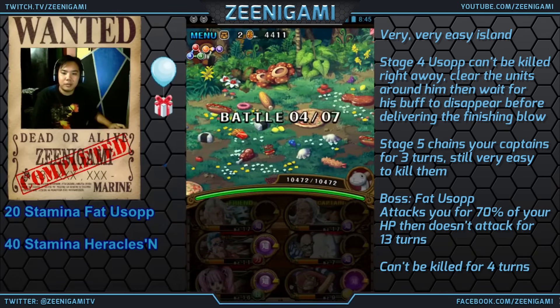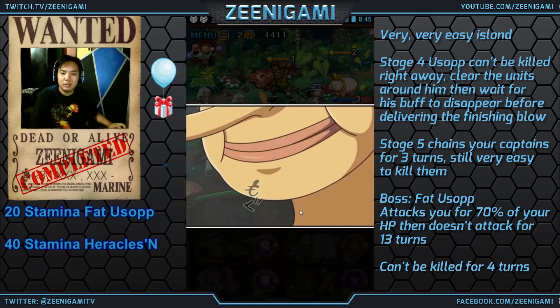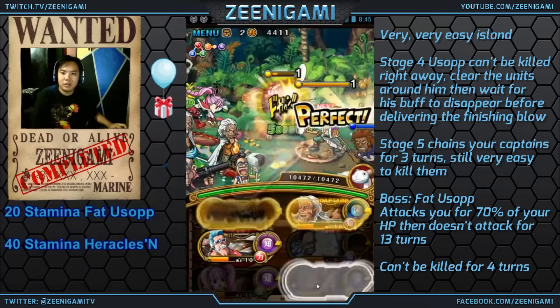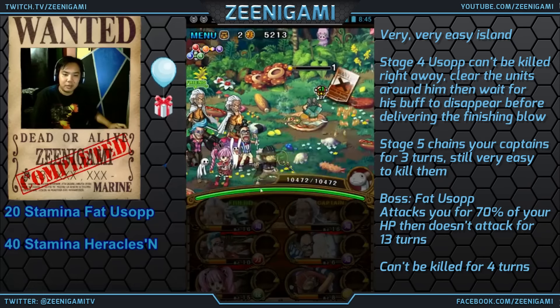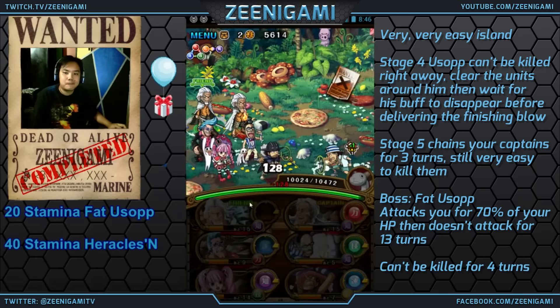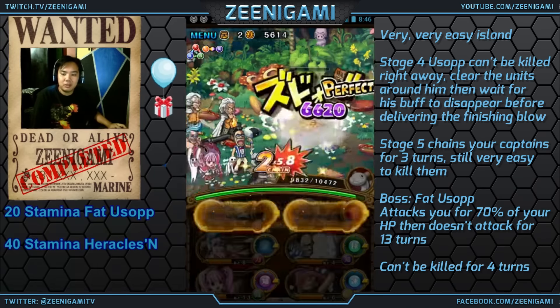Actually, the fourth stage — Usopp doesn't run away. Usopp will actually put up his armor protection, so he can't be killed. So you can't kill Usopp for two turns. The auto target will want to make you kill Usopp, so just pick someone else to take out first, and hit everyone else for two turns, and then go back and kill Usopp himself. Doesn't matter what percentage he's at, just take out everyone else first. He does 320 damage, so you gotta tank that for two whole turns. That buff means they can't be killed, and once you kill him, then he goes down.